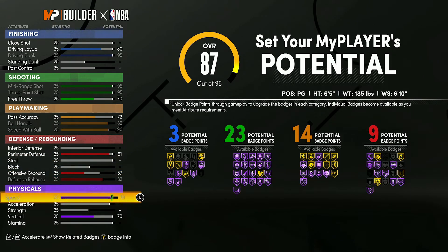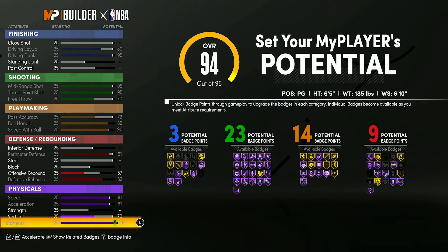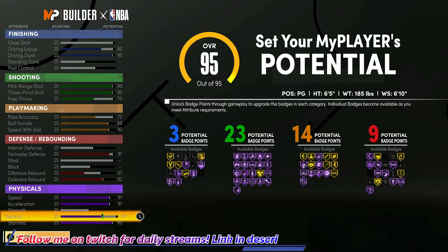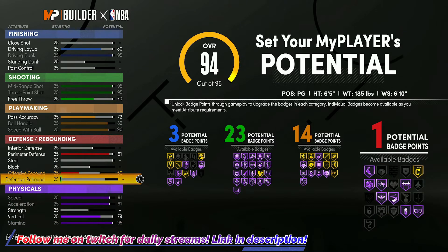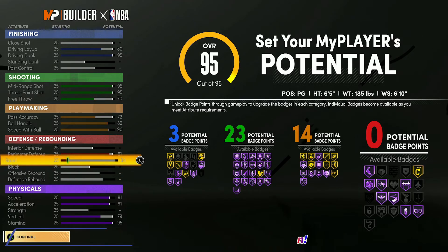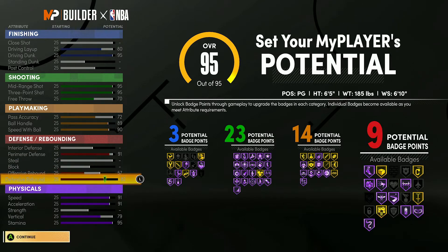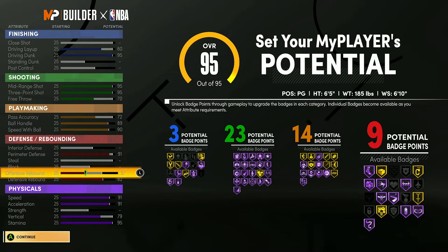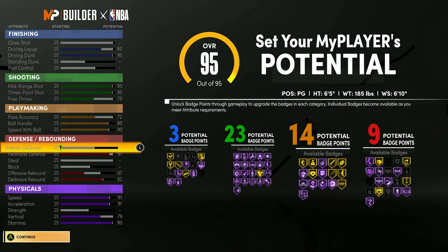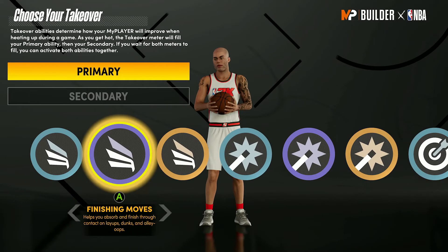I'll show you quickly why you don't upgrade steal: to get steal you'd need to sacrifice shooting, finishing, or playmaking. For example, removing rebound drops you from nine defense badges to just 34 steal with zero defense badges, which is much worse. Plus rebounding is important in the rec for all five positions. Max speed, acceleration, and stamina in physicals, put the extra attributes into vertical up to 79. Final badge count: three finishing, 23 shooting, 14 playmaking, nine defense.